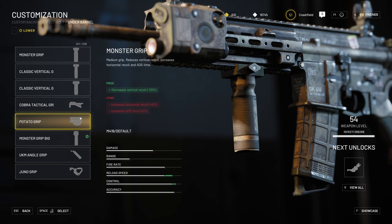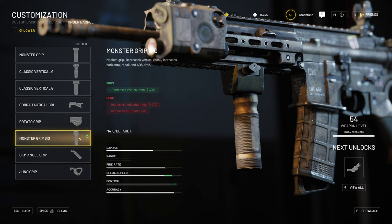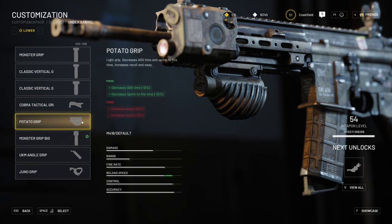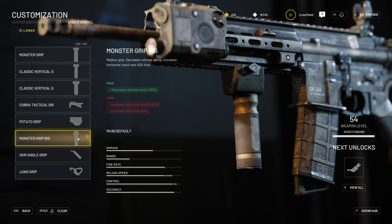Underbarrel attachments and grips have pros and cons. Some increase vertical recoil while decreasing horizontal recoil — vertical recoil minus 30% — or increase horizontal recoil and ADS time. Depending on your playstyle and how you feel the weapon, you can fully customize it to your preferences. Normally I go for vertical recoil reduction since it's more difficult to handle compared to horizontal recoil. But it varies by weapon — for example, the SCAR-H has very high horizontal recoil, so it's actually better to go for horizontal recoil decrease, or you can tailor it to address both.